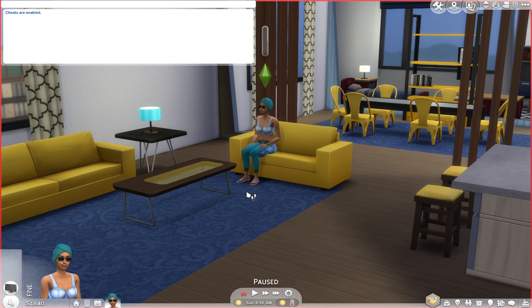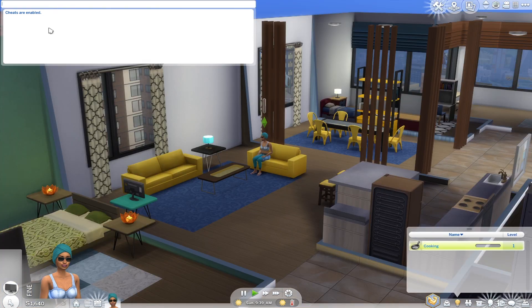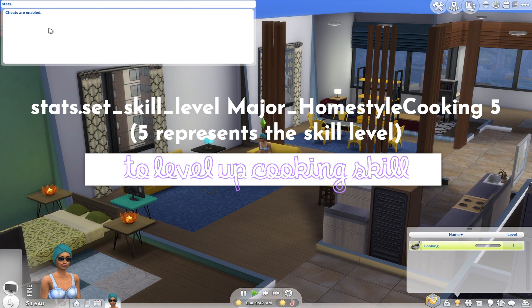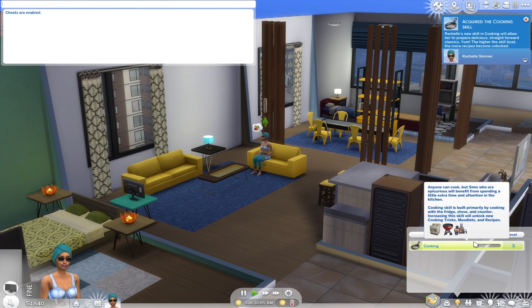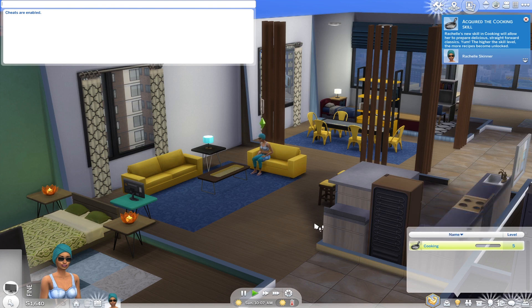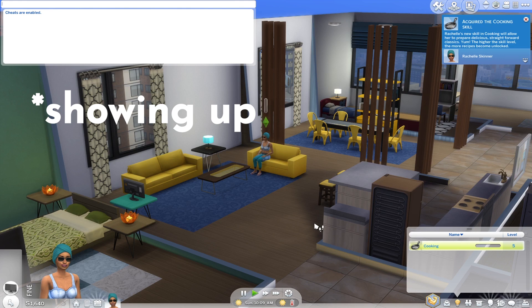I haven't played with this household before — I just created the Sim, randomized it, and put it in this apartment. As you can see, the only skill she has right now is cooking level one because she was hungry. So to level up the cooking skill, we are going to type: 'stats.set_skill_level Major_Cooking' followed by the level you want to achieve. Let's say level five — and as you can see we have now leveled up our cooking skill to level five.